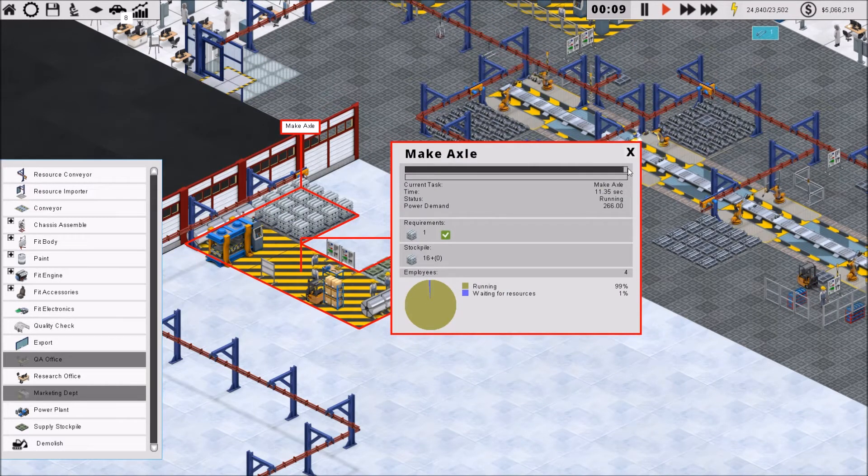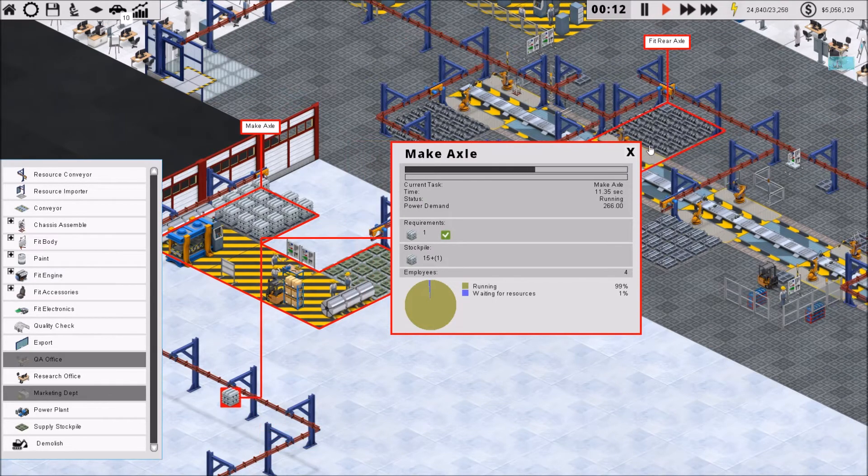If this takes 11.35 seconds, I need five of these stations to keep up with our axle demand. I guess I can manage that.